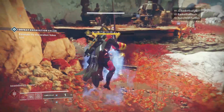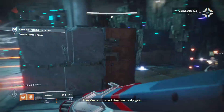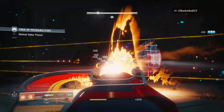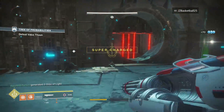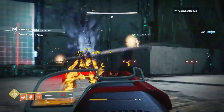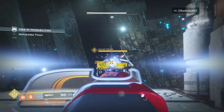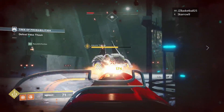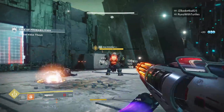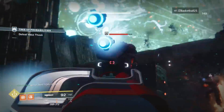The final exotic in Tier 3 is the Sweet Business. Its perks, Payday and Business Time, feature a larger magazine with increased hip-fire accuracy, and holding the trigger boosts range and rate of fire while automatically loading ammo pickups into the magazine. I have a ton of fun with it, but in terms of power it falls short. I fired at least 200 bullets into a boss while standing in an empowering rift and barely dealt an eighth of his health. It needs more love in the damage department, especially in PvE.